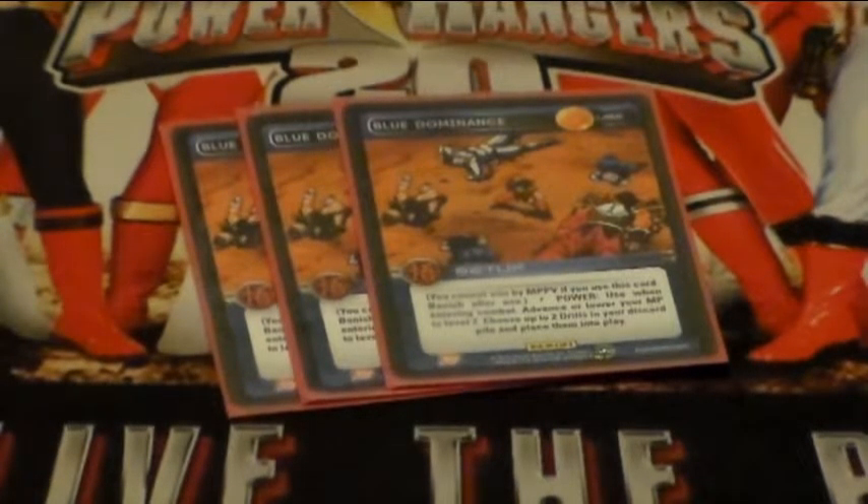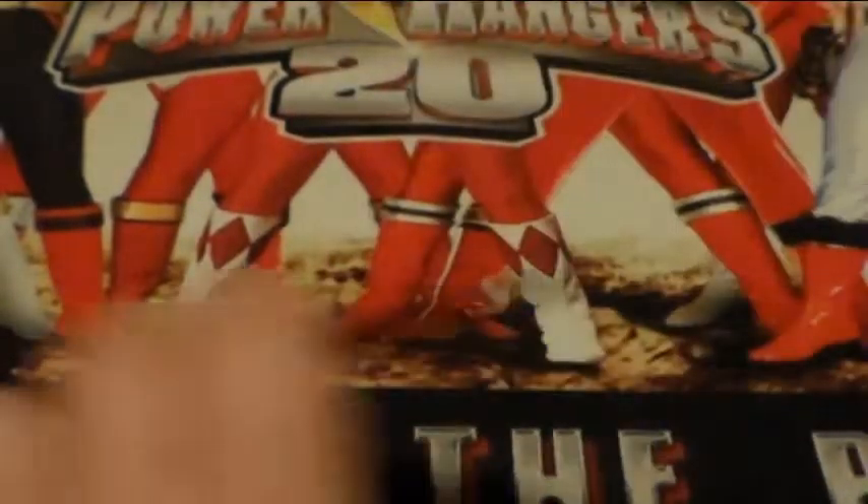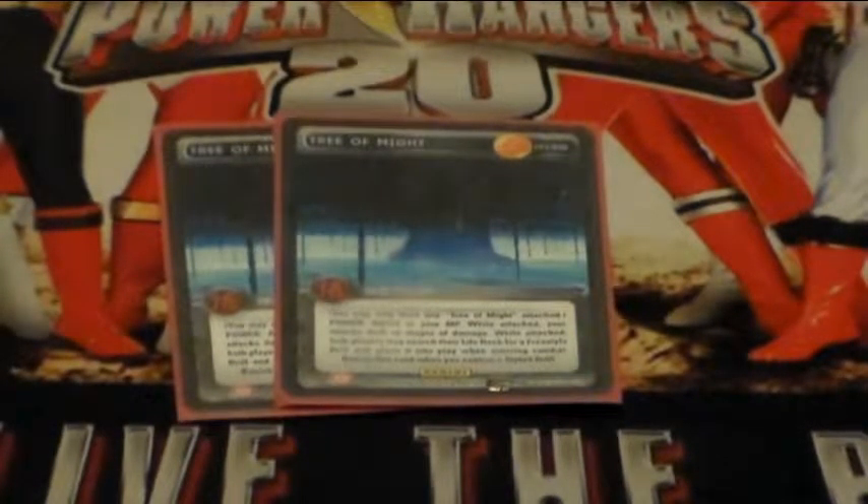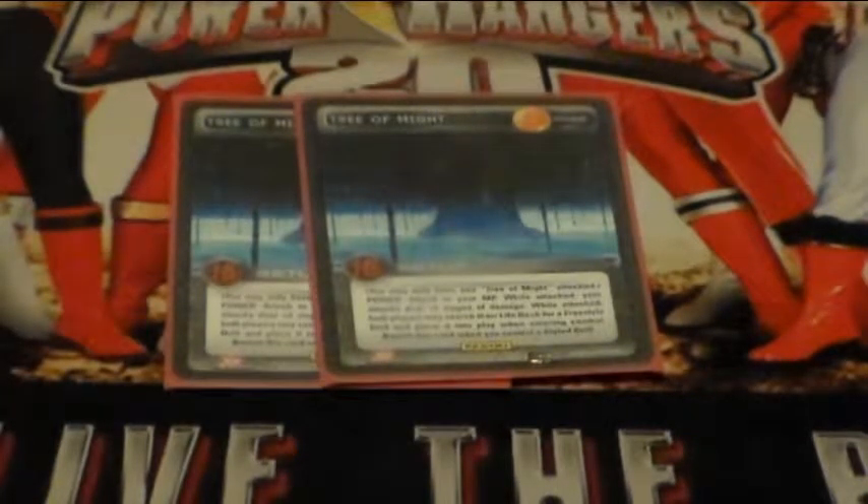Three Blue Dominance — obvious card, helps you sit on level two. If they're running I'll Dig Your Grave and hop you up to three hoping to keep you off of two, your option there really is to play your cards right and make it to four and sit there, which is even better than two — or you can just Dominance your way back to two. Two Tree of Might — I don't run any other drills in this deck. I really feel like none of the blue drills right now help Golden Frieza. Tree of Might is searchable by Blue Lunge, buffs your attacks, gets you Lookout Drill — it's just an excellent card.